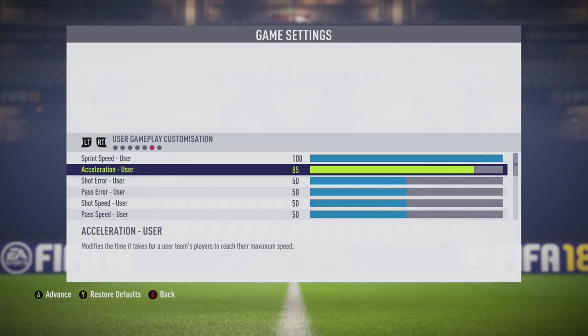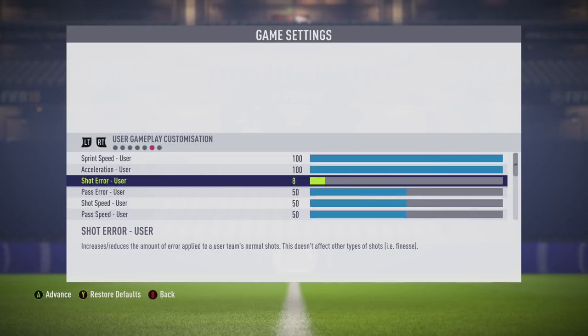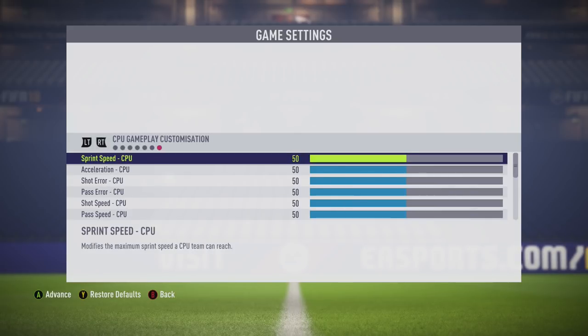Then tab over one more screen to the CPU gameplay customization options. We're going to put the sprint speed on there down to zero and the acceleration down to zero.